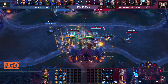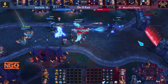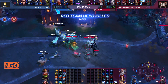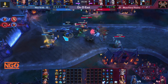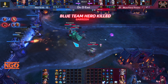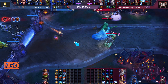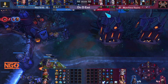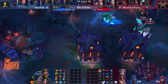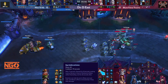Falstad dives in and gets a kill but it becomes a counter-kill — Valla and Falstad both die in the trade. Varia pulls off a nice Taunt. Both teams are at level 10 now. Heroic picks: Stay a While and Listen, Strafe, Ring of Frost, Shield Wall, Taunt, Mighty Gust, Gravity Bomb. Gazlowe is going to be joining the fights now. Odin and Salvation are selected.